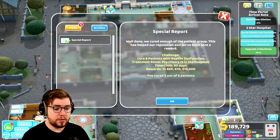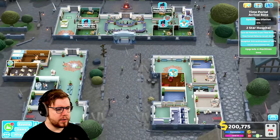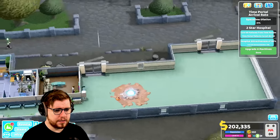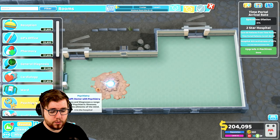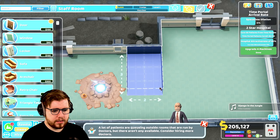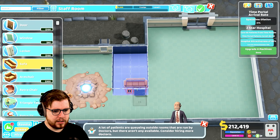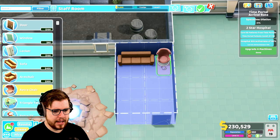We cured three of six - meh, it'll do. We really do have a lot of queues here. I think it might be because these two GP's offices aren't up and running. So what I'll do is build a new staff room - that might not be a bad idea over here. I can make it kind of small, so I think we are going to do a wee little staff room here.